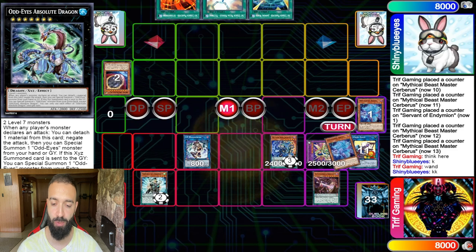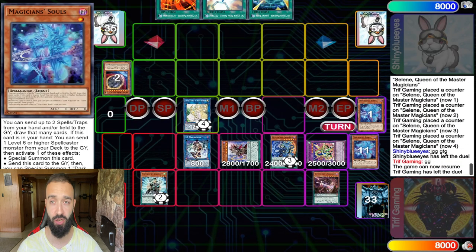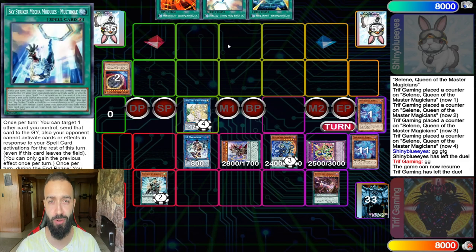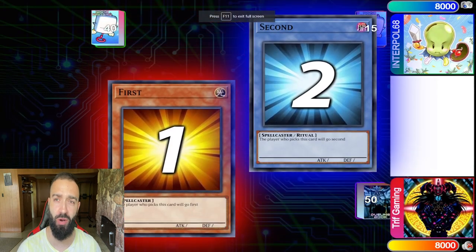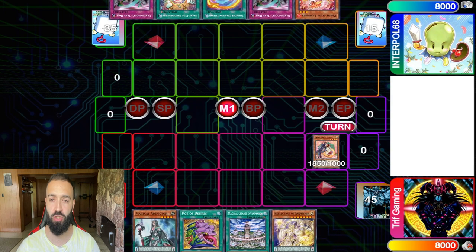I use Master's effect to pop the Servant and put it back in scale. In this scenario I go into Selene — I'm not even going to use Selene's effect, I'm just getting a free Link-3 for nothing. A lot of times you have to understand when link summoning, try to get free link summons with cards going into the extra deck. I link with Mascarina, trigger its effect, bring out Absolute — Crushing Vortex. Five negates and he just scoops. When you face the Pen God, people gotta go.